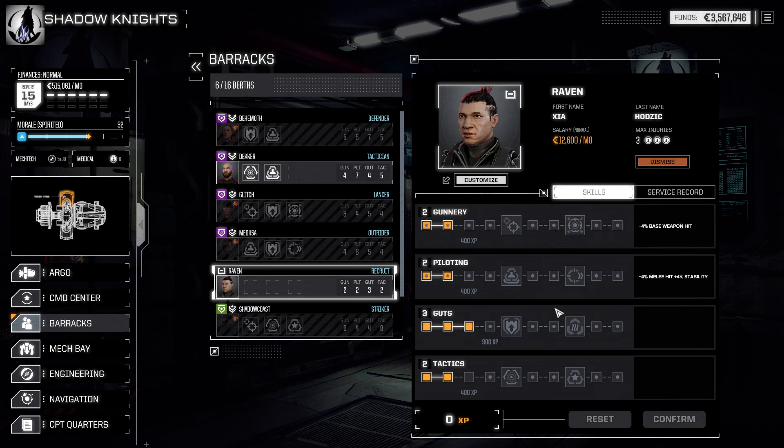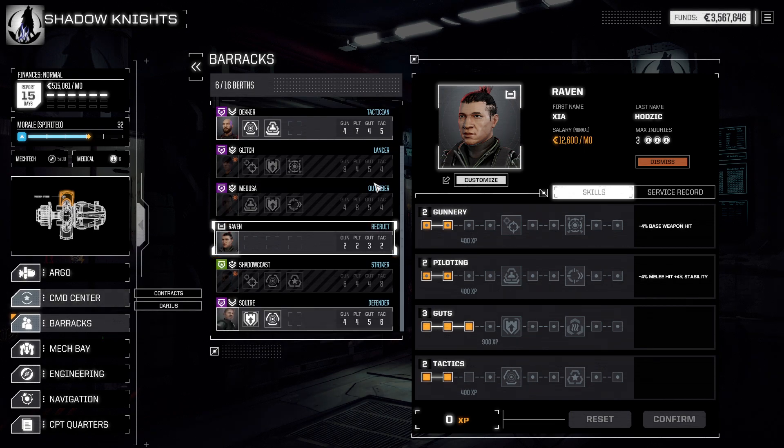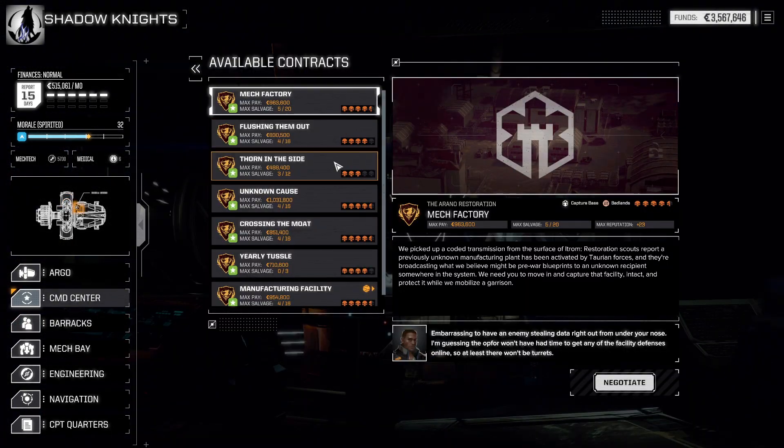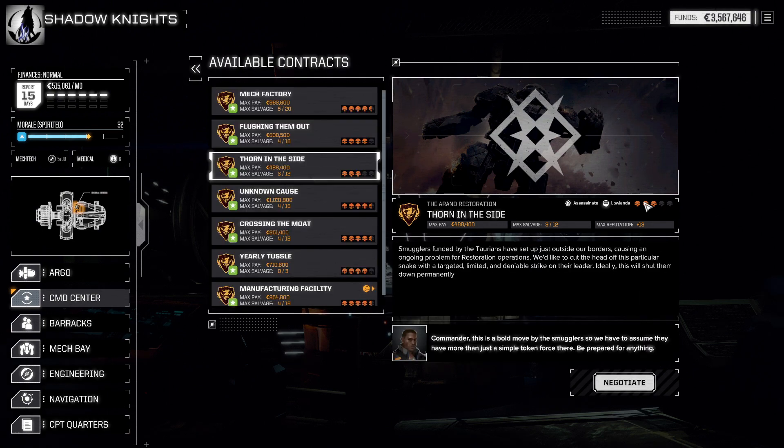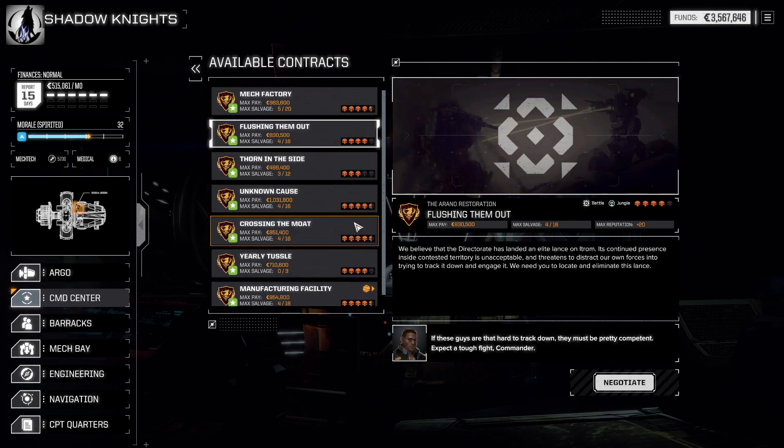Long story short, he's just going to train the heck out of them. We're going to get him to four, and then he's going to be evasion — sensor lock and evasion — so we're going to get those skills. But he's basically going to sit on the sidelines and chill for a while. We're going to take the three-skill assassinate.